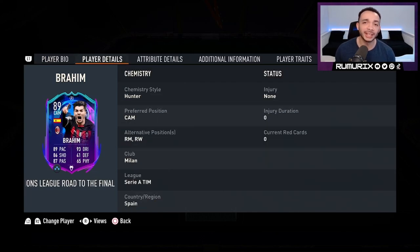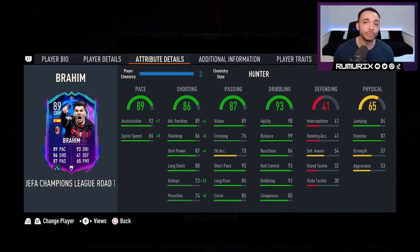His SBC is currently coming in at 140,000 coins — I'm going to let you know if it's worth it or not. He can play CAM, right mid, and right wing. His club is Milan, he's got Serie A links and Spanish links. I stuck a Hunter on him, which makes him the explosive accelerate type. All chem styles make him explosive — acceleration goes up to 99, sprint speed up to 94. He should be fast enough in game. His shooting looks pretty good all around the low 90 mark, passing good, dribbling amazing — expecting him to feel really responsive.